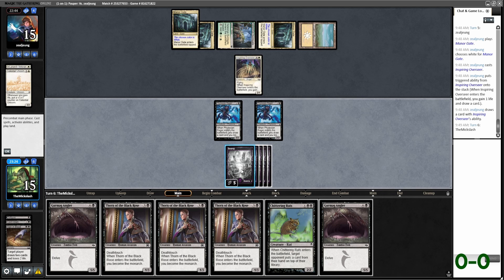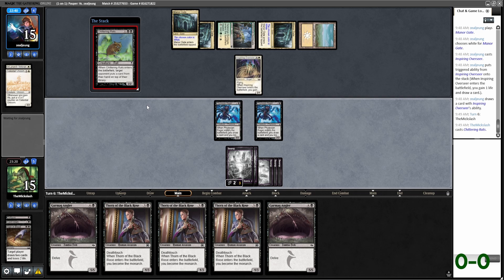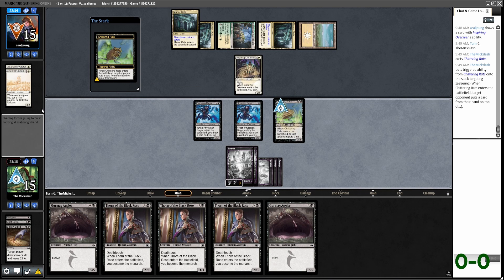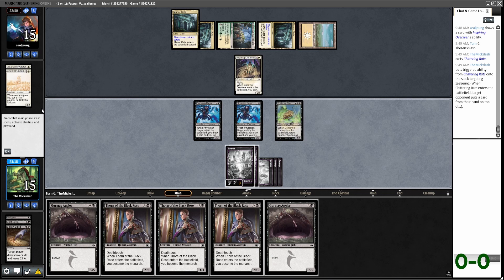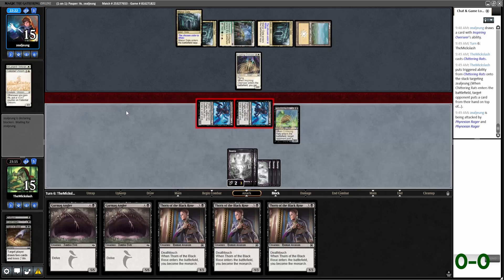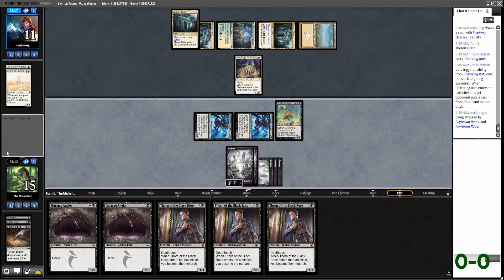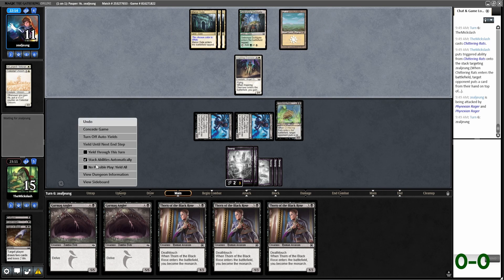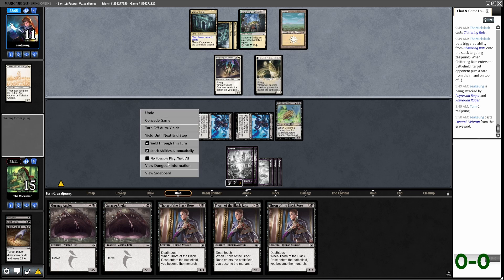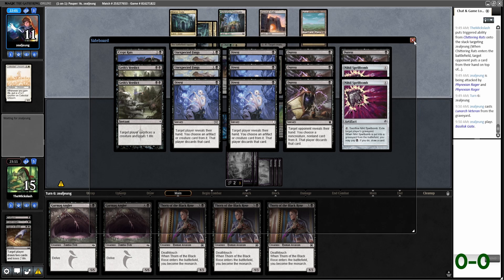Another Gurmag Angler. I think I like just Chittering Rats here, kind of time-walking for a turn hopefully. Then I'm going to attack because I'm fine with a trade. Kind of wish we'd drawn some more removal — we've drawn very creature-heavy this game. It is what it is. Probably bring in Crypt Rats. Crypt Rats is probably the best card to bring in, maybe Spellbomb. There's Baskilvists Gate.